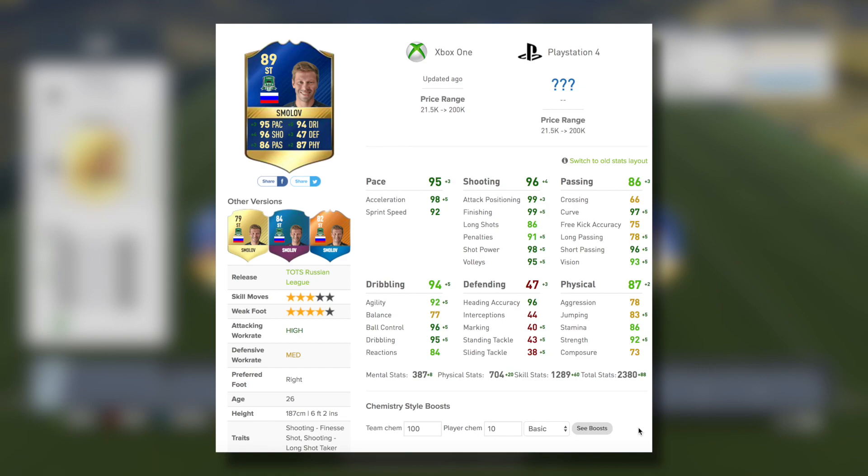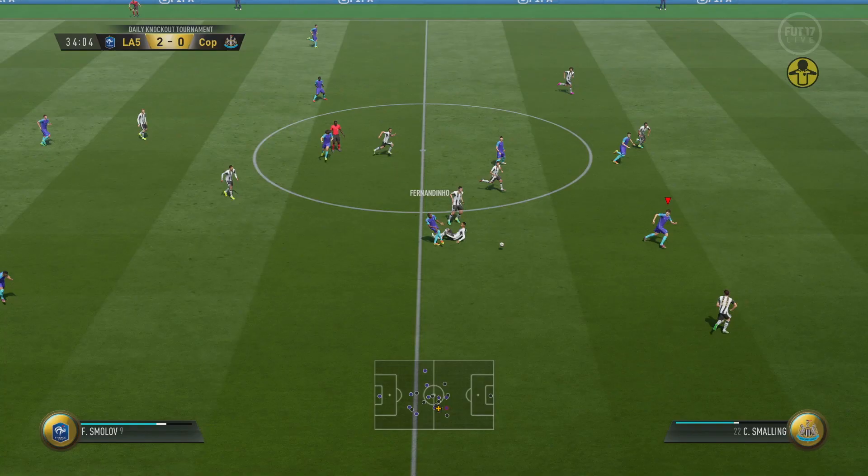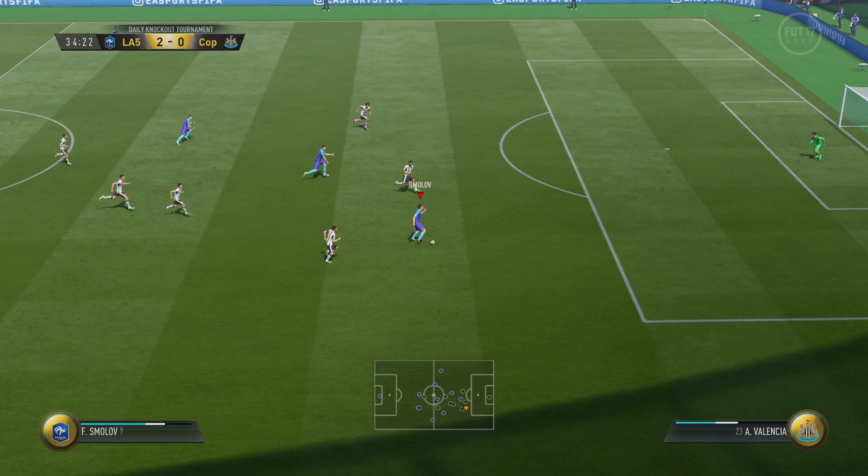On basic chemistry style, he does look complete madness, going up to like 96 shooting and stuff. But I've gone ahead and used the marksman chemistry style today — I was happy with 92 pace. I thought it might be interesting to try and boost that dribbling and physical, as well as a little bit of shooting. And as you can see, his shooting stats are nearly perfect across the board with the marksman chemistry style.